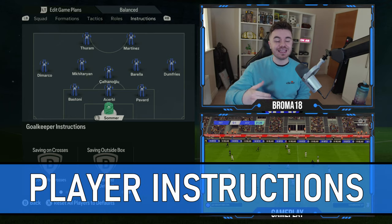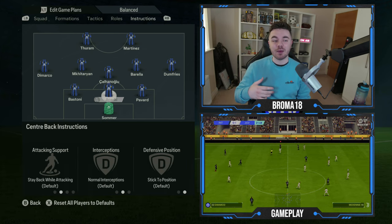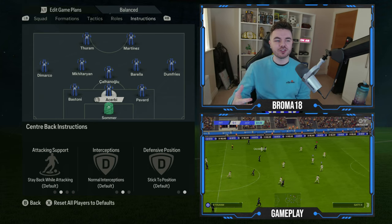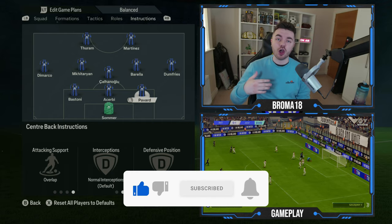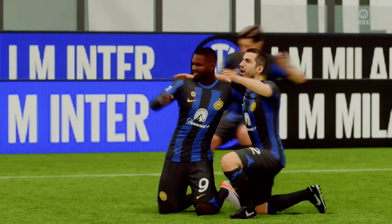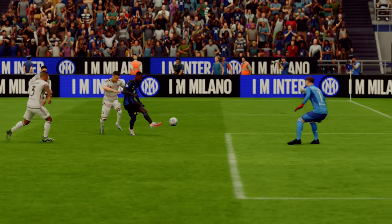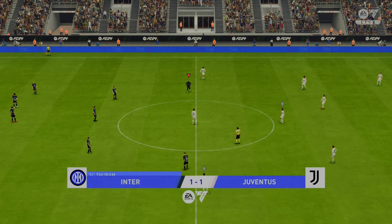Starting with the goalkeeper - Jan Sommer in this case - he's on comes to crosses, but for sweeping outside the box he's only on balance, as he isn't a particularly mobile keeper. With the three center backs, you want to make sure both wide center backs are on overlap. How well this works in the game is up for debate, but you want to try and get them overlapping, particularly Alessandro Bastoni, who likes to support attacking moves, often gets into crossing positions, and helps with the numerical situation for the left-sided wing back.